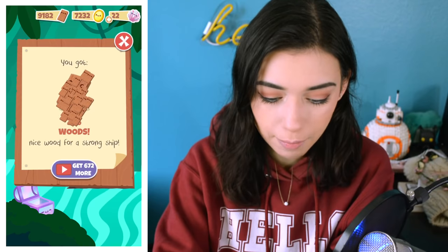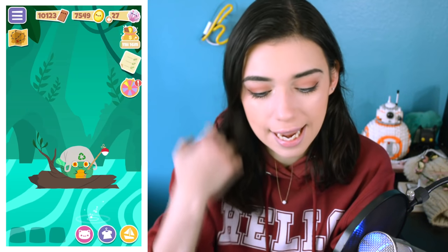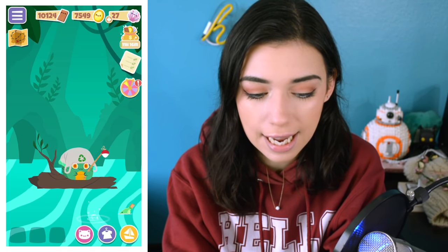Okay, I like that. Let's open the next one — we got wood and more wood. And last one, this is a regular bottle so it'll only have one gift in it. Coins. Cool. There's two things I want to do before we move on to the next game: I want to upgrade this guy's island and I also want to unlock the desert.